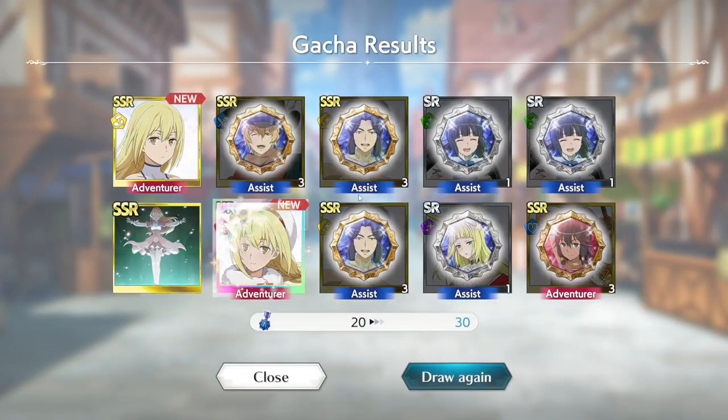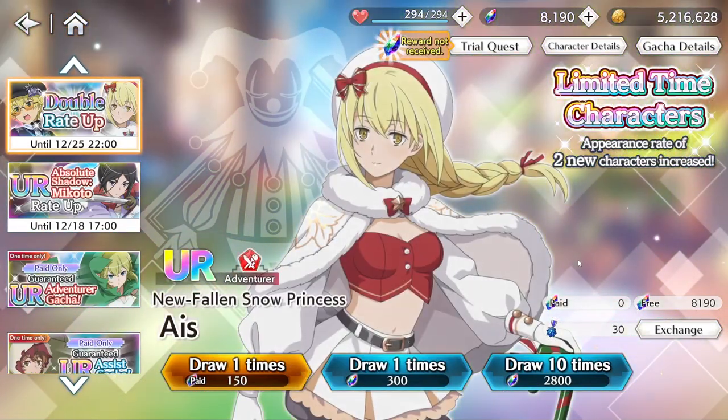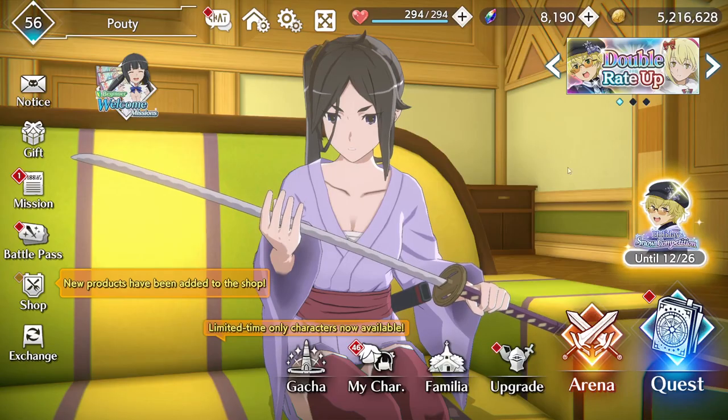I still wonder: if Eyes shows up in the pull animation, does that mean you're getting one of the new units? I don't know exactly how that works. Three multis and I have three red units now, even though I don't have a red healer. I'll definitely be happy with that.